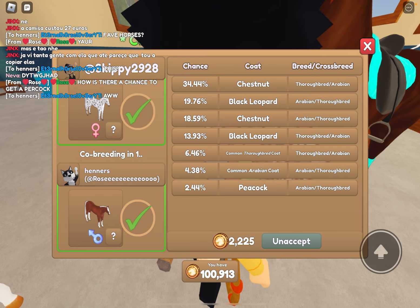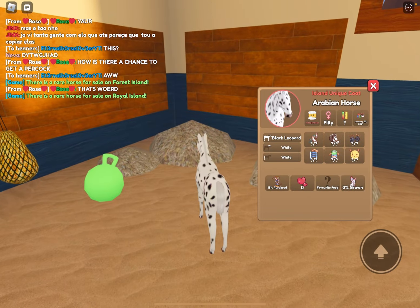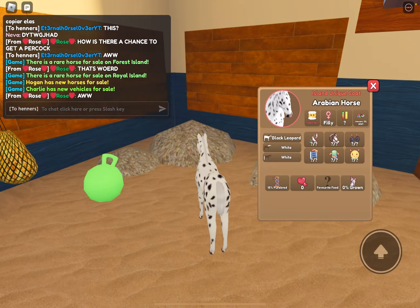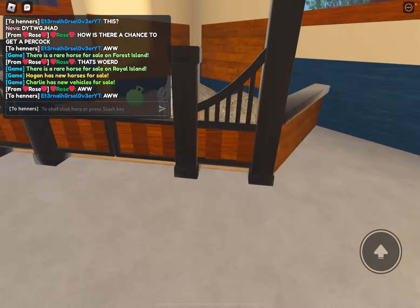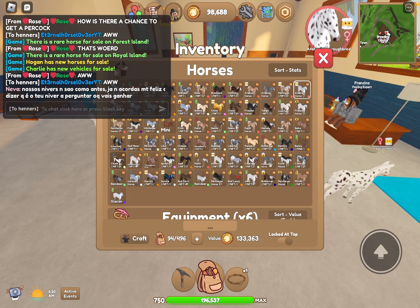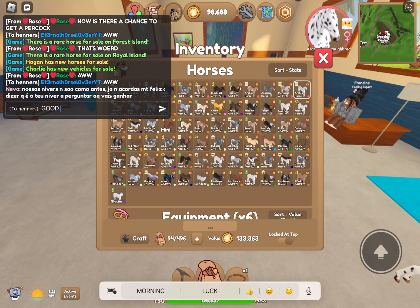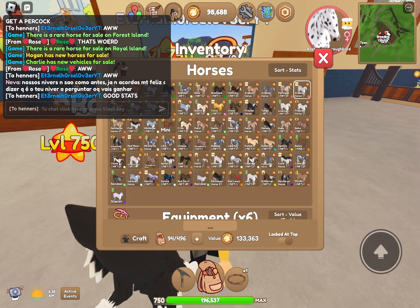I don't mind any result as long as it's something good or a co-breed like a cross coat. Oh, it's cute! It's really cute — it's got really good stats hopefully. Guys, put your name suggestions down below. His stats are pretty good! Okay, that's really cute — put your name suggestions down below!